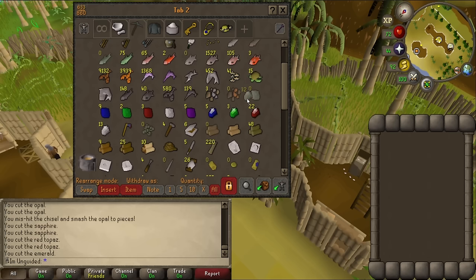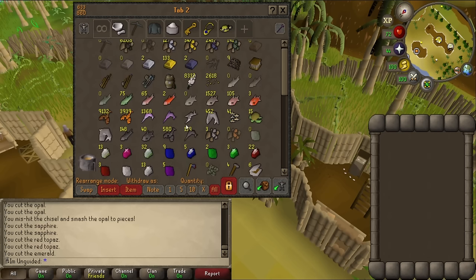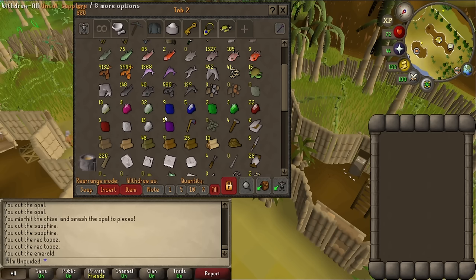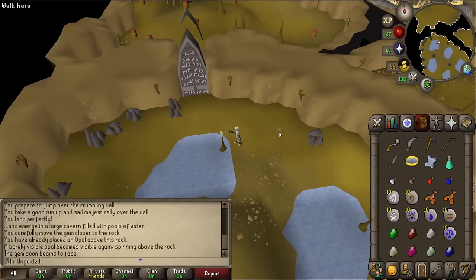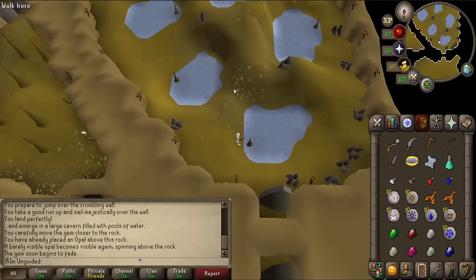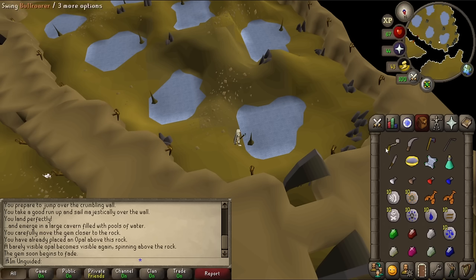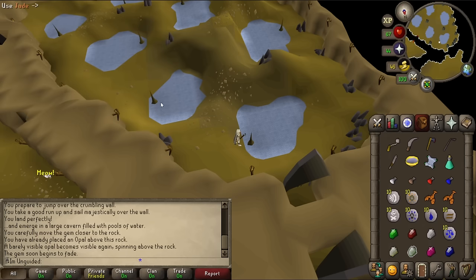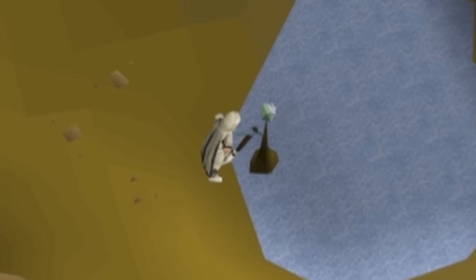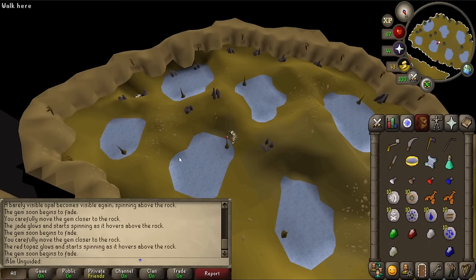Bloody hell. This is the problem — we're trying to organize your bank and they're not sorted properly. That was a complete waste of time. Let's sort out our inventory and head back into the jungle. Let's quickly double check if we need to put the opal back on this one — looks like we did. 'You've already put an opal above this rock.' I didn't even notice that. What's the next one — is it Jade or Topaz? Jade. Let's stick it in this one. And then is Topaz this way around? Oh ho ho — it's working!